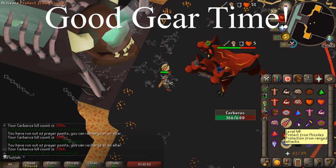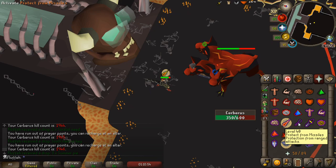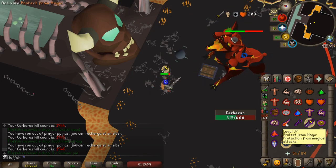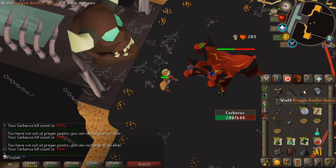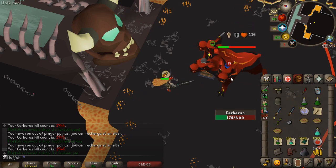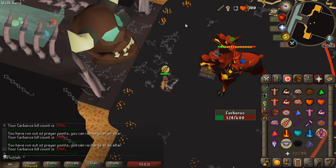Now we're switched to our good DPS and we're waiting for the second triple attack, which is coming up any second. There it is. And now we're going to dump our specs, because this is the burst phase. You want to get her down below 200 HP ideally, because then you'll know exactly what's going to come. So now we've got souls.